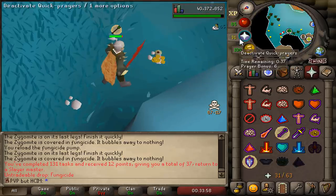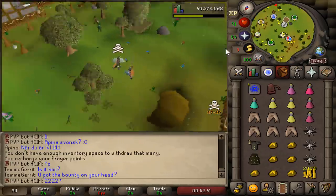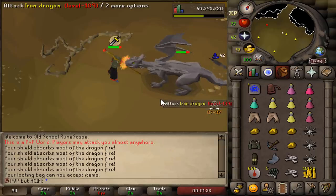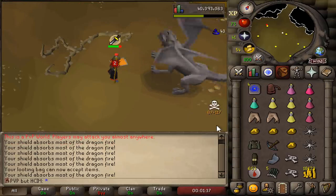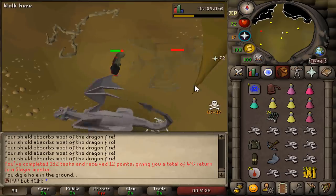That's an easy task completed. Iron Dragons? Alright, I'm gonna make a statement here in the beginning of the video: if I do manage to get myself a Draconic Visage or a Dragon Warhammer in this episode, I'm going straight to Bandos. 92 hit points! Task completed, no Visage today.